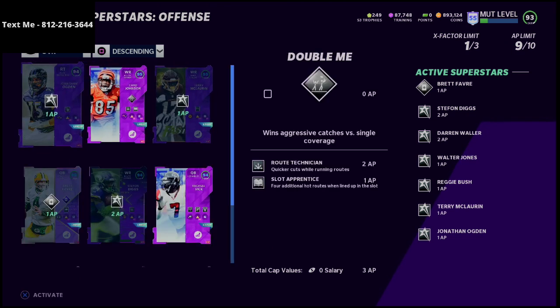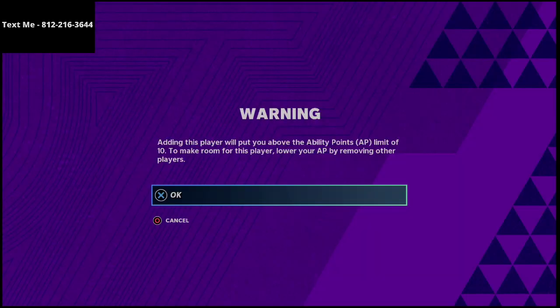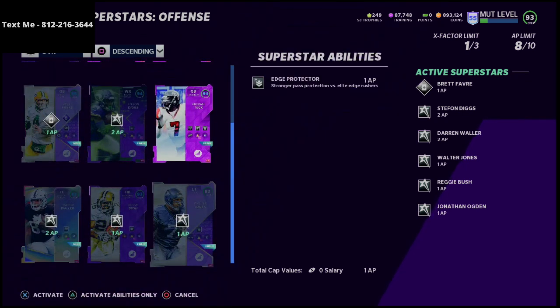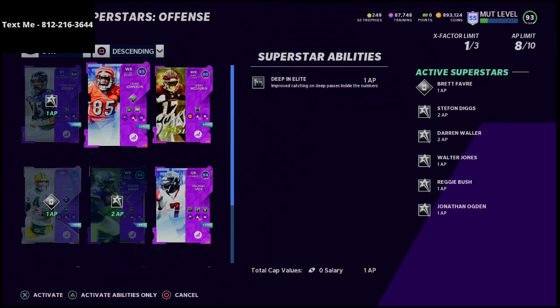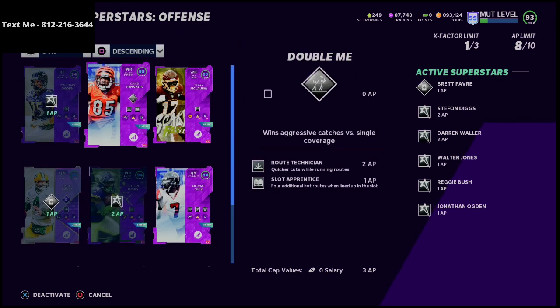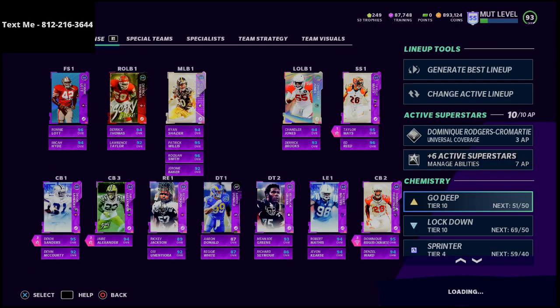For abilities, Terry McLaurin won't have any abilities — completely clean. Chad Johnson will have route technician since I don't really use slot apprentice unless running bunch. Overall I have edge protector, gunslinger, backfield master, and two route technicians. You could also run one ability on Chad Johnson and have both slot-o-matic and slot apprentice if you wanted to do that as well.